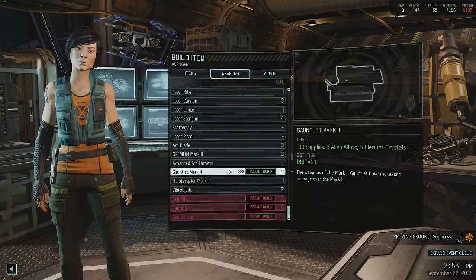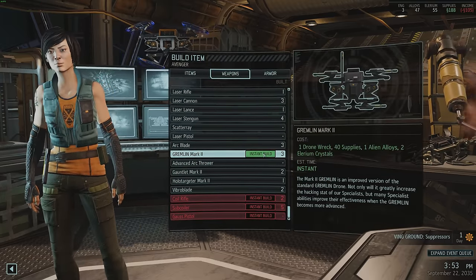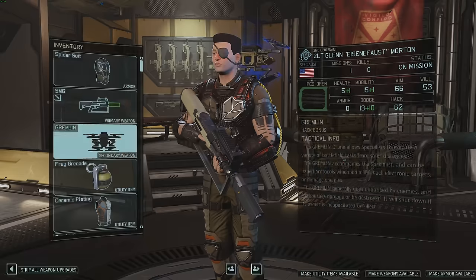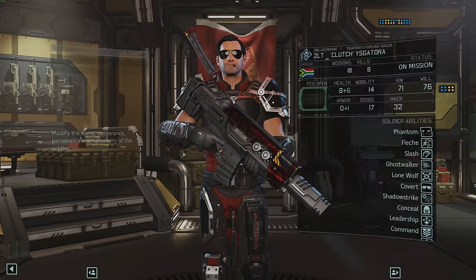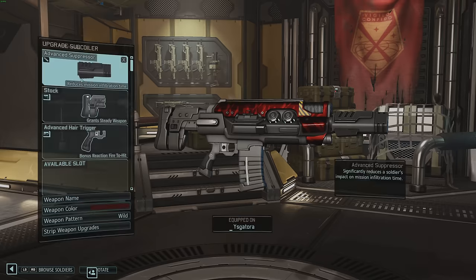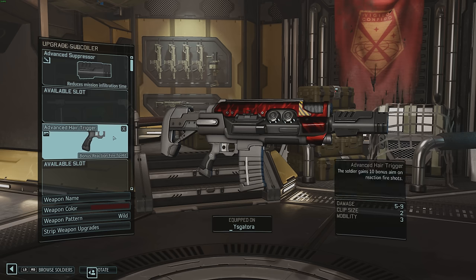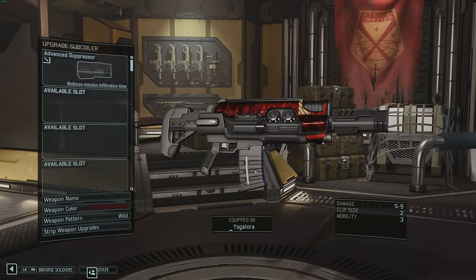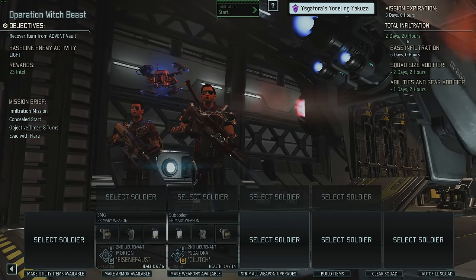There was one thing I wanted to do — build a Gremlin for the extra hacking chance. Gremlin Mark 2, boom, let's build one and give it to Glenn. Glenn has an advanced suppressor already. Does Ysgatora have one? He does. Why does he have a stock — what am I gonna do with that? Let's get that off. Advanced hair trigger — let's get that off too. I want these in the pool so I don't have to go find them later. They're both ready — two days 20 hours.